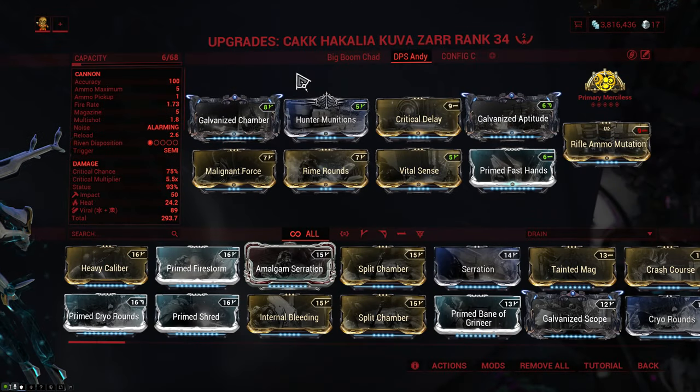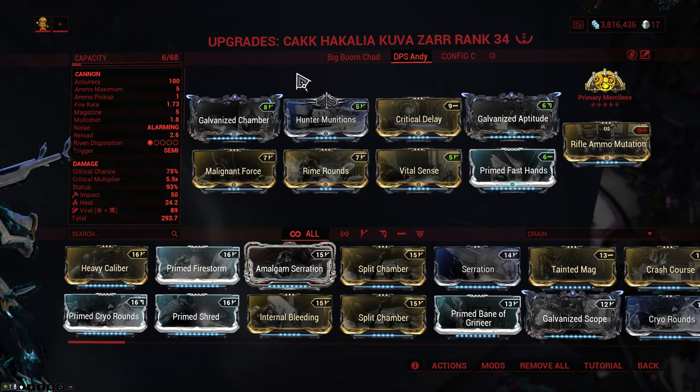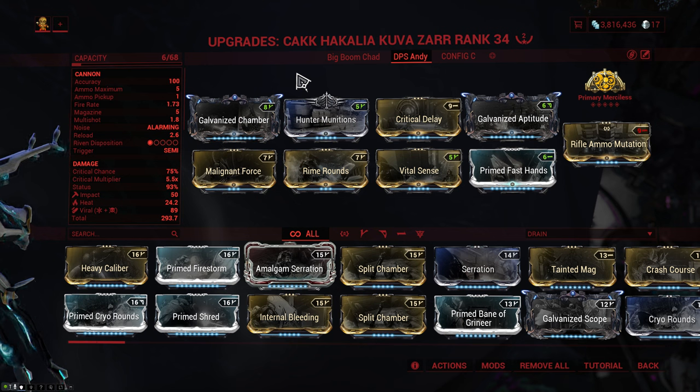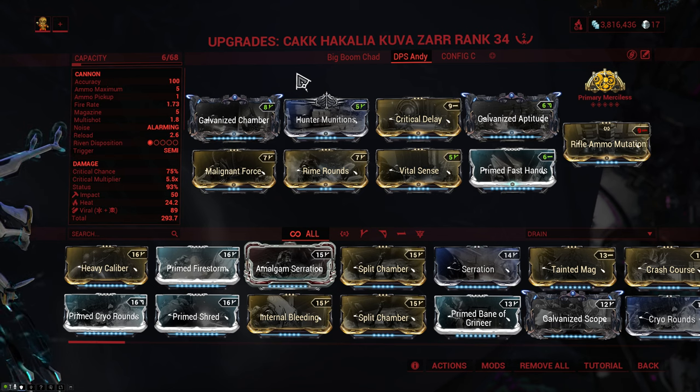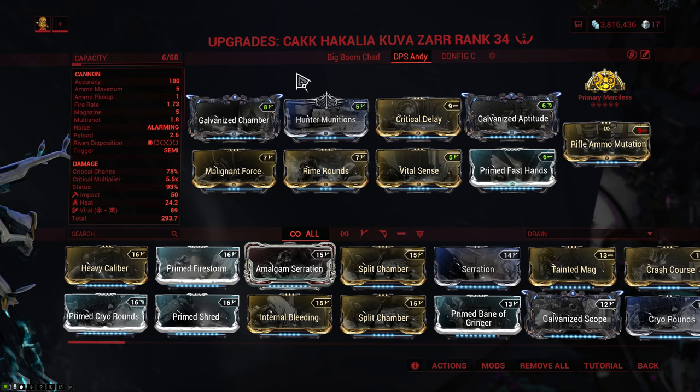As far as the build goes, we start it off with Galvanized Chamber and Aptitude, as well as Primary Merciless, which I've maxed out because I'm not a pleb. We follow it up with Critical Delay and Vile Acceleration for crit chance and damage, and we focus our damage around Hunter Munitions and Vital. If you're bothered by the somewhat long reload time of the Kuva Zarr, I'd highly recommend Primed Fast Hands as your final mod. But if you don't mind it and want some extra damage, go with a Primed Bane mod instead. Also, it's absolutely required to run some form of ammo mutation, as you only have 5 spare rounds with an ammo pickup of 1, so you can very easily run out.